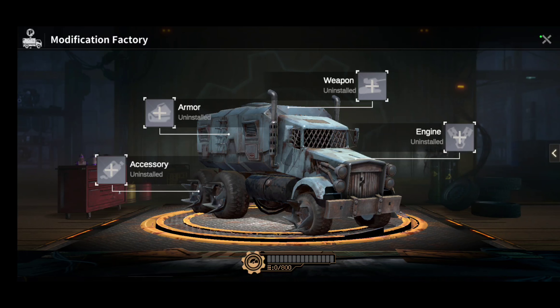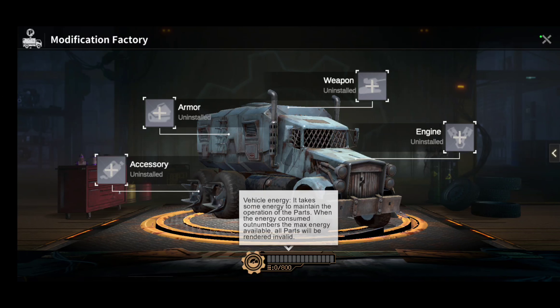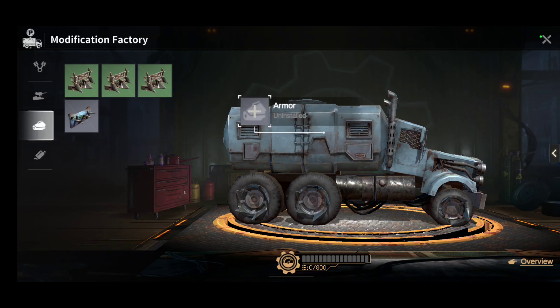So 'Vehicle Energy' — it takes some energy to maintain the operation of the parts. When the energy consumed outnumbers the max energy available, all parts will be rendered invalid. That kind of sucks, low key. Let's click on Armor and see what we need.